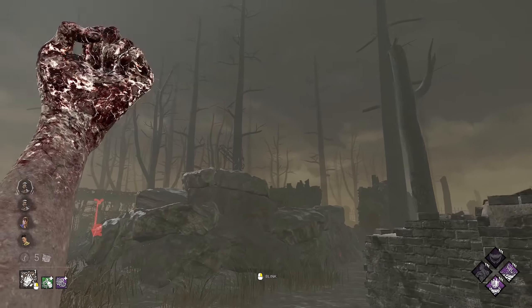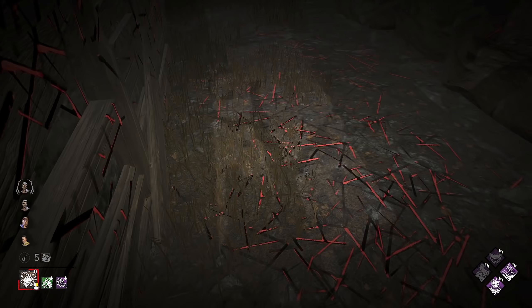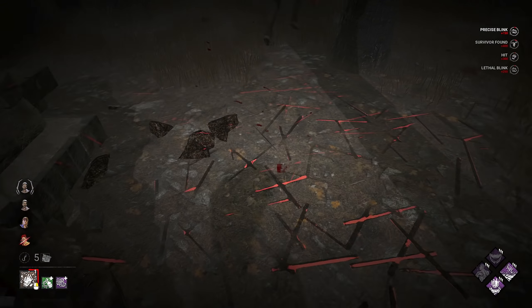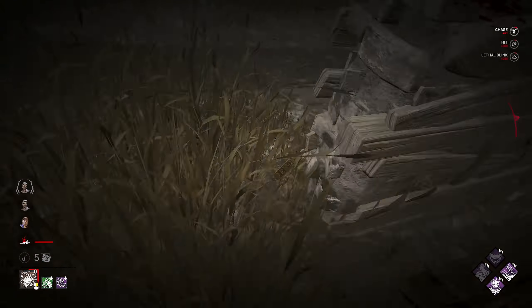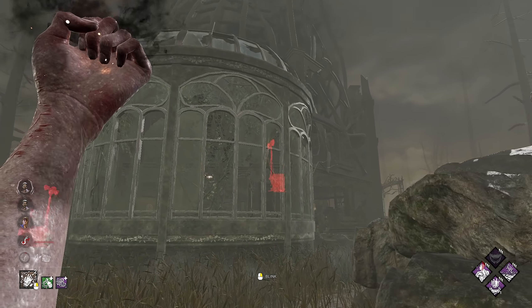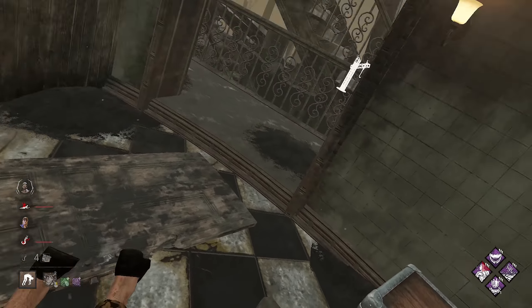We're on Father Campbell's Chapel now and this is where it gets a little bit ridiculous. If you thought it was bad before it's about to get so much worse. This is completely insane - we should actually be able to just get up into main before they can even react. And yep, this is where this build just thrives because they have no reaction time whatsoever.